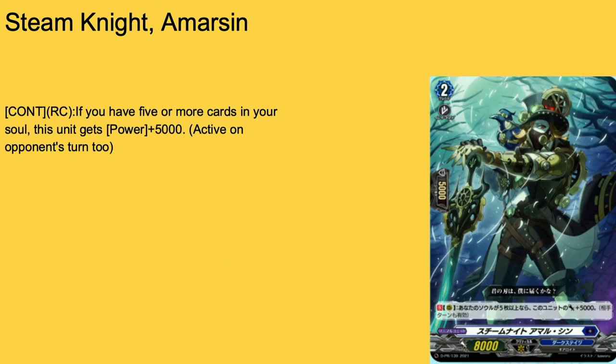Next up we have Steam Knight Armation — 8k base, 5k shield, grade 2 with intercept. Continuous to rear: if you have five or more cards in your soul, gets plus 5, active on both players' turns, so it's 13k base. Obviously usable in Barrow Magnus. You can use it in Bruce somewhat. You can use it in Greedon, but it's going to be fodder for Greedon. Greedon's support is anything remotely related to just anything — as long as it's a unit it's support for Greedon, but a lot of things with good abilities effectively become vanillas and sack fodder in Greedon. Armation — give it a 3 of or 4 of if you want to run it in Barrel.